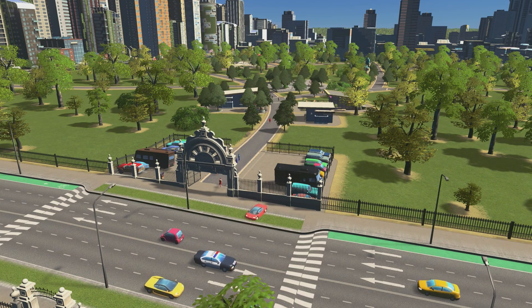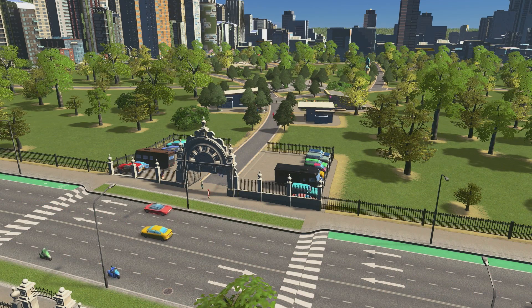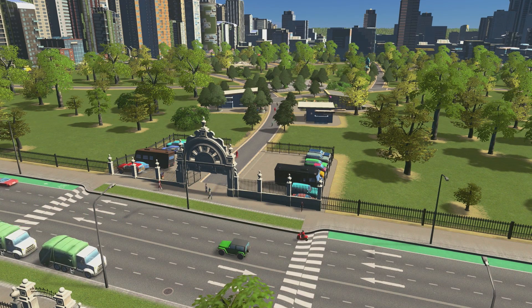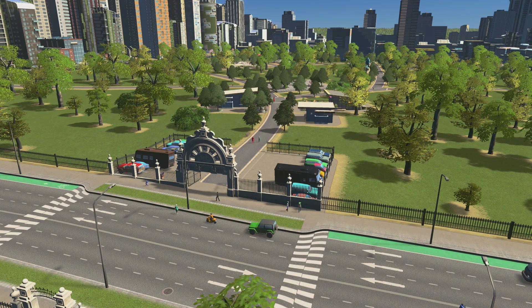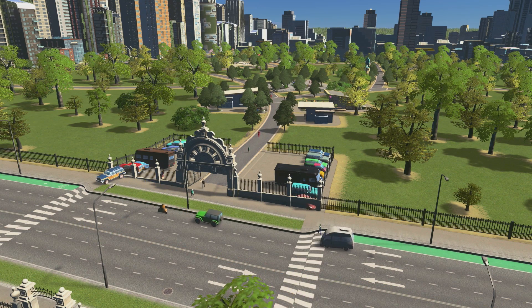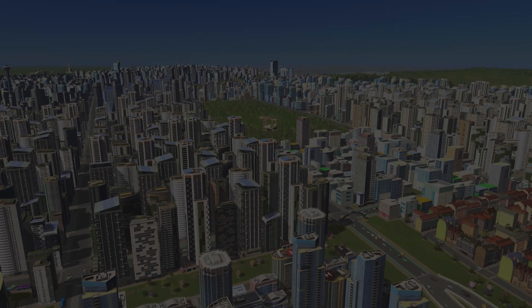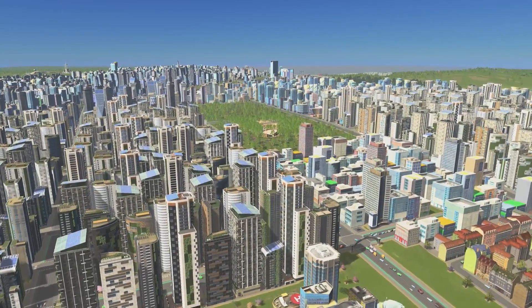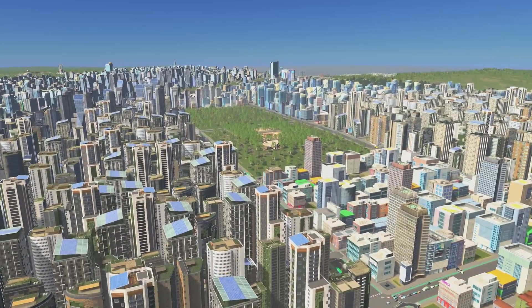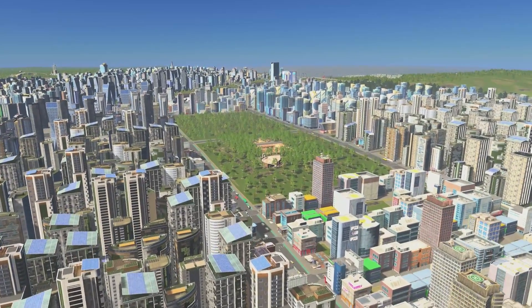With the release of Parklife there are a ton of options for designing your own custom parks. When starting a new project like this I tend to look to real life for inspiration, and there's perhaps no better example than New York City's own Central Park. It spans an absolutely massive 51 blocks, and although we won't be building to quite that scale, I've carved out a large area in the middle of downtown to work with.